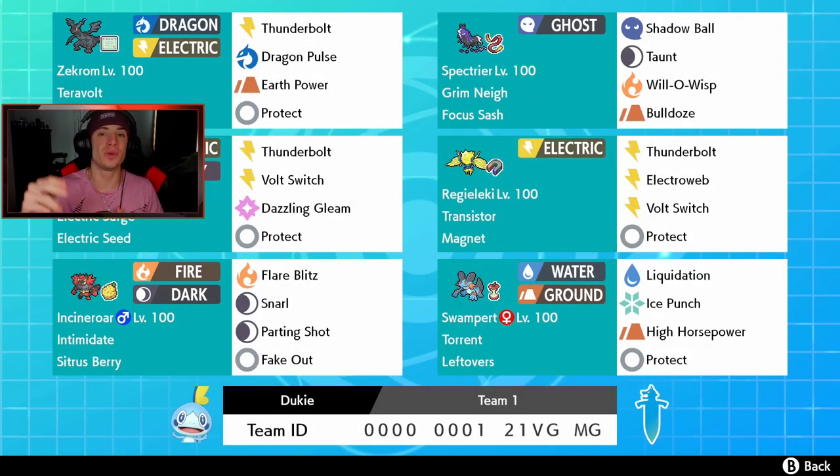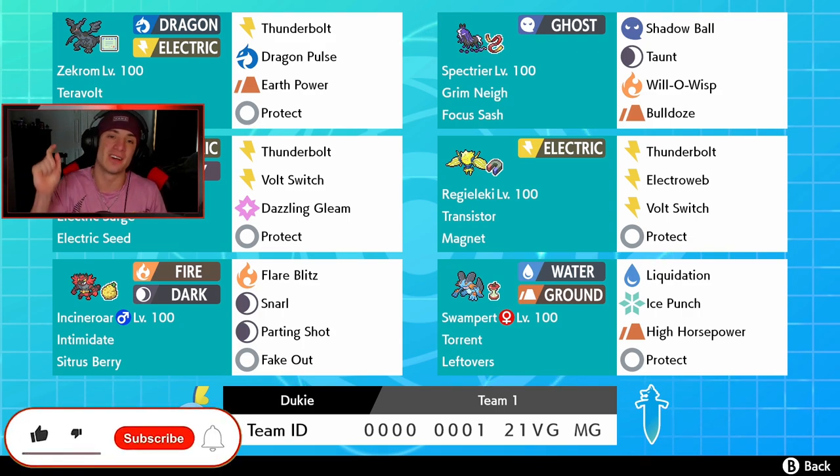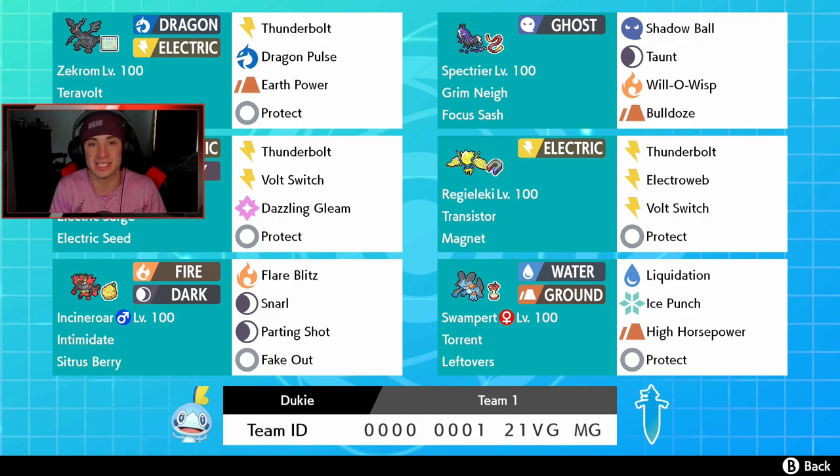What's going on YouTube, Jeans here, hope you guys are having a wonderful day. Today we are back playing some Pokemon Sword and Shield, hopping onto that ranked ladder for Series 8. We got ourselves an amazing team to show off — a weakness policy Zekrom team. Make sure you support by smashing that like button and clicking that subscribe button. Shout out to my boy Jacob for dropping this team.